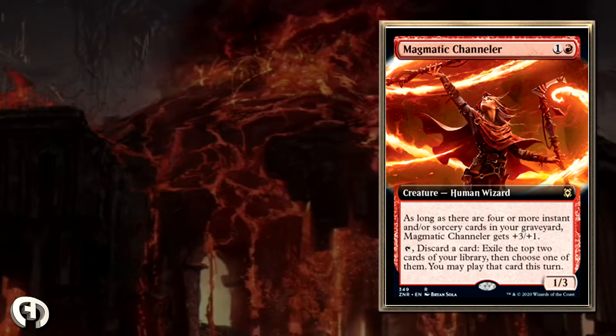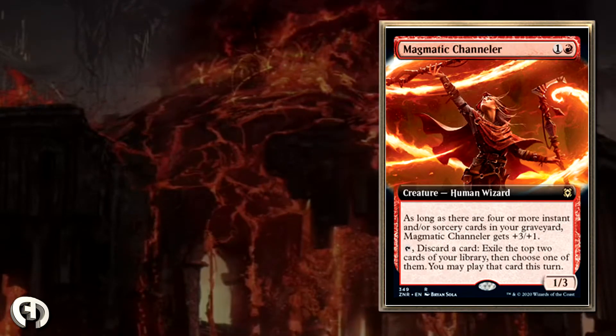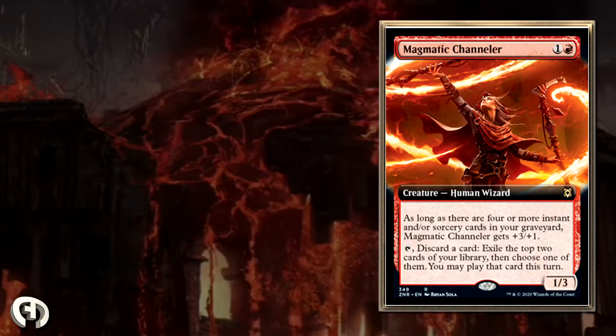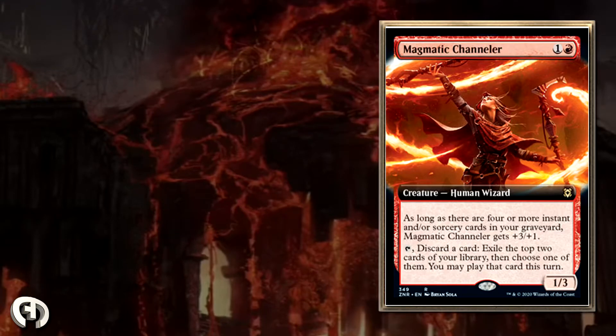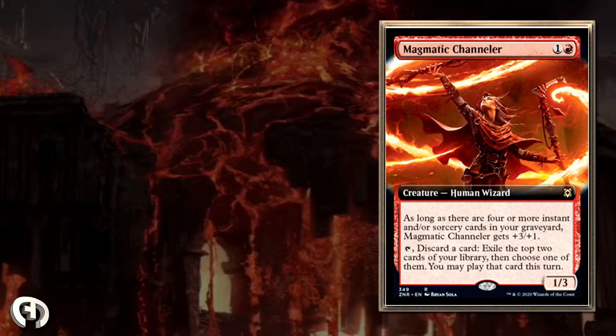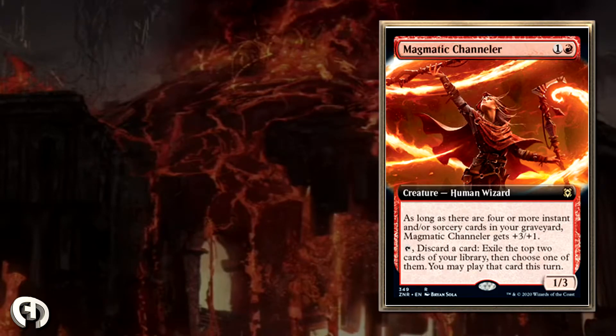When you use this ability multiple times — say you have an instants and sorceries matter deck and you have enough of those in your graveyard — this card suddenly becomes slightly larger. That's where I think Magmatic Channeler becomes a little stronger.